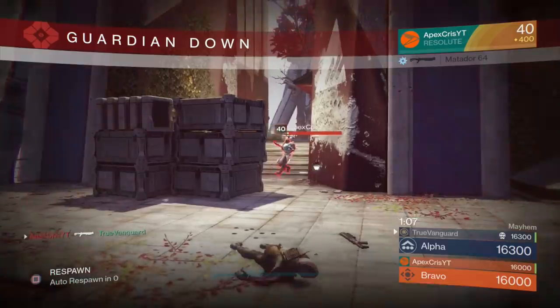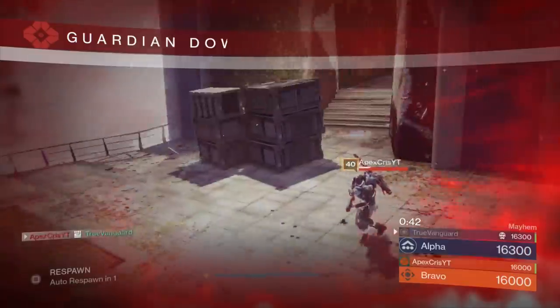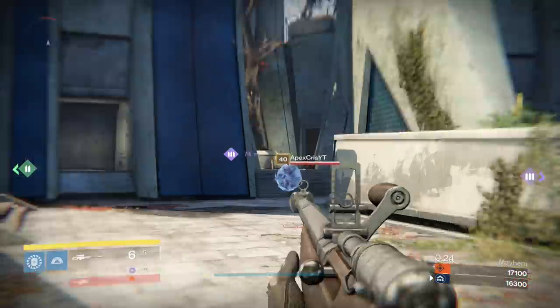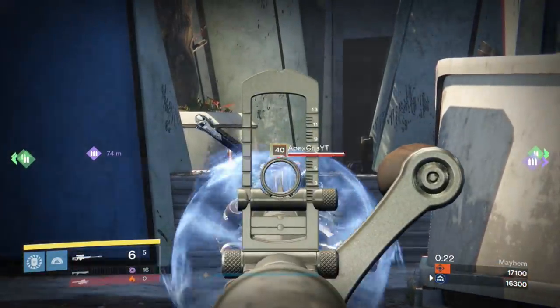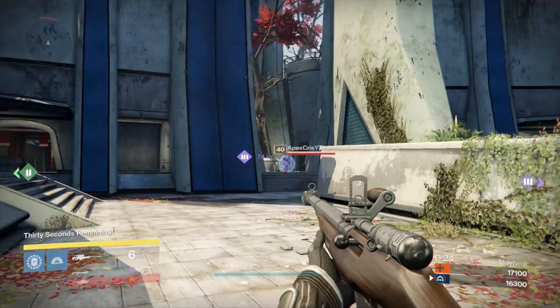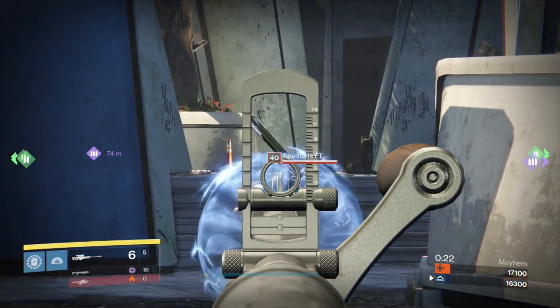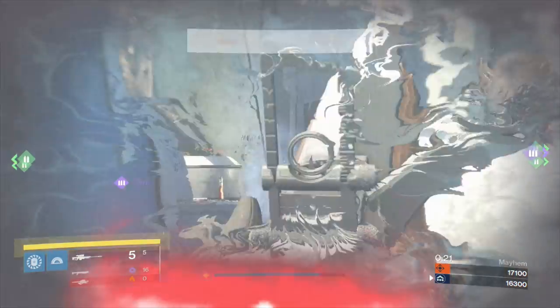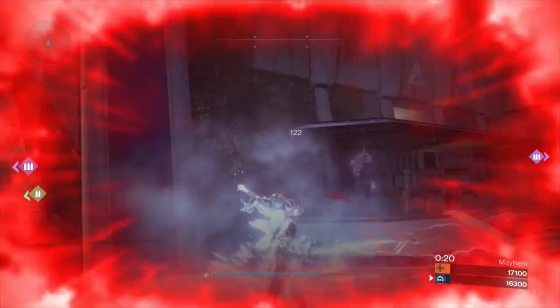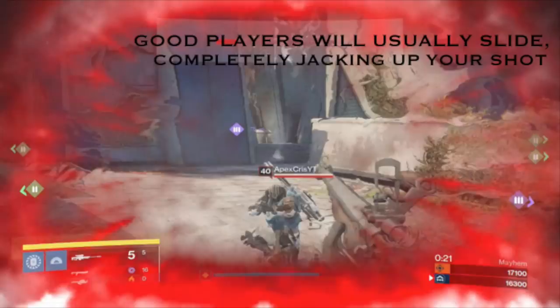Getting a headshot in close quarters is hard enough, let alone under the pressure of perfect timing. At that distance with the refresh rate you may trade, or they may hit you with their shotgun before your shot registers. You get a little barrel flinch and you're done. So the 'wait for it' strategy with a shotgun is a little more reliable; with a sniper it's considerably less reliable - you're throwing a hail mary.